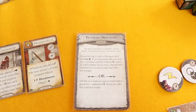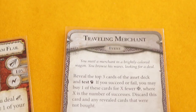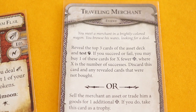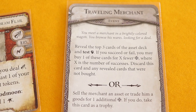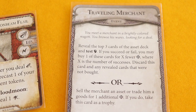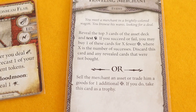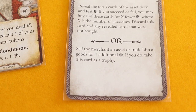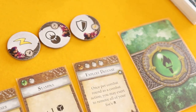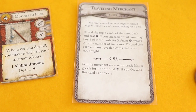For the second and third actions, let's flip this adventure gem and take it on. It's a Traveling Merchant event: you meet a merchant in a brightly colored wagon. Reveal the top three cards of the asset deck and test strength — if you succeed or fail, you can buy one card for X fewer gold where X is the number of successes. I have absolutely nothing to sell, so I'll just reveal the three cards and test my strength.